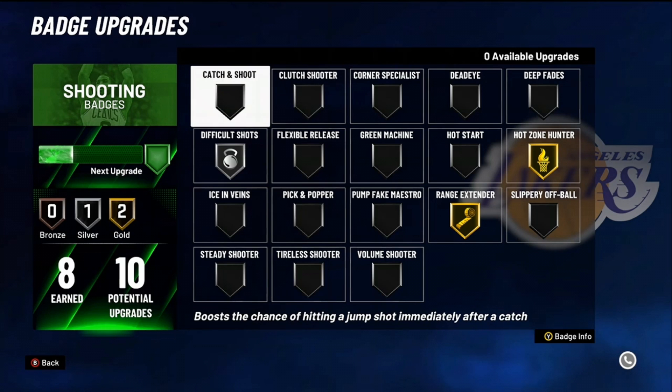Catch and shoot — this is a good badge. It's a really good badge for all the off-ball shooters. Even for a person that plays on-ball, you ain't always got the ball. Sometimes you're that man that's wide open, just spotting up. Catch and shoot — it's a good badge. Highly recommended.